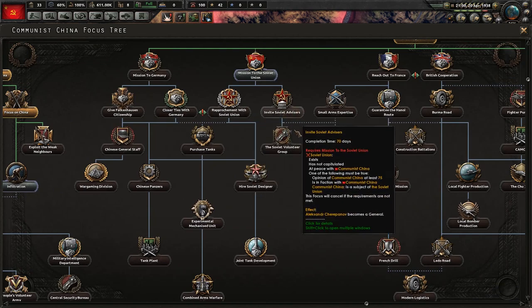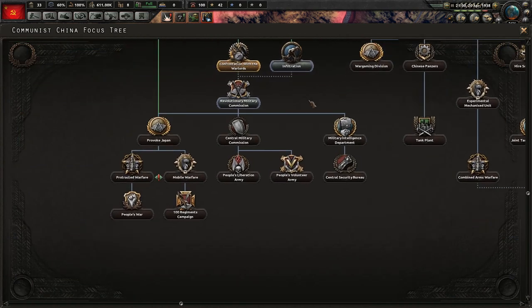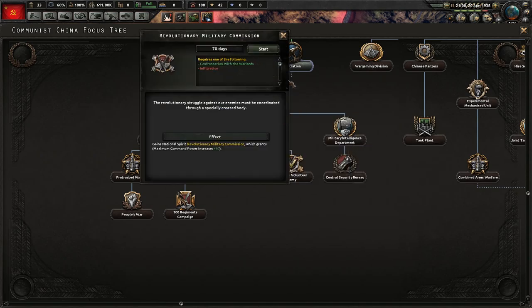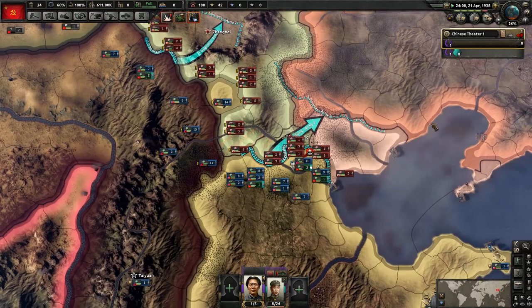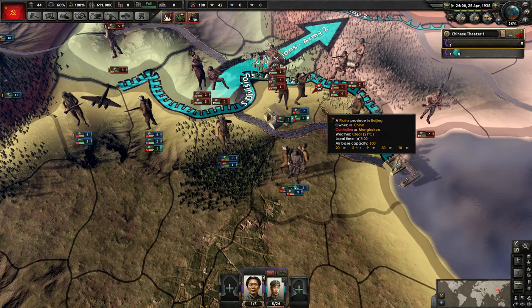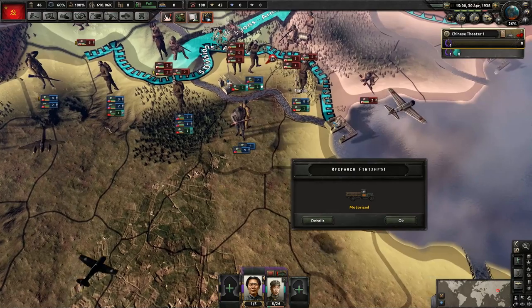We won't get the infiltration just yet since I don't want to spend the political power on it. Let's instead get something that will help us out immediately — just taking a look here. We do need to get rid of that 'Red Army Weakened' national spirit. So let's go after this one — 70 days, knock that out. All right, still holding out here, holding out strong. I'm surprised we've held on in that province as long as we have.